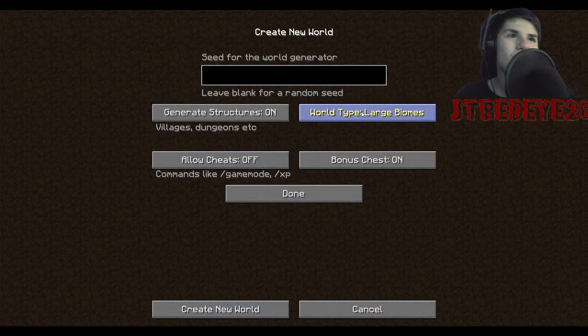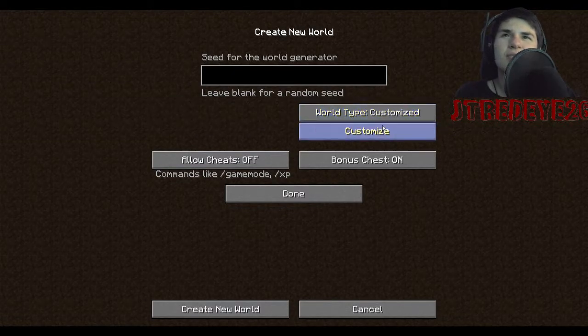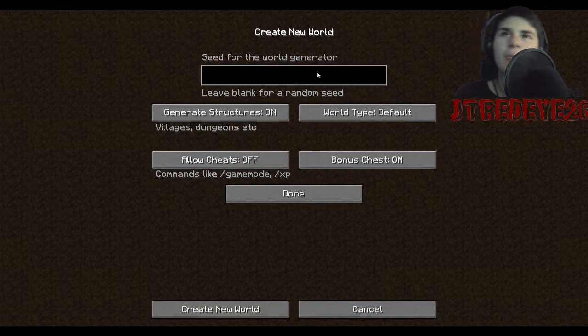Large Biomes is just bigger biomes, like you would have guessed. Amplified is just really big — everything's really weird, giant mountains and such. Customized is where you get to fiddle around with your own stuff and build your own world. As for the Seed — the way a seed works is there's a set number of Minecraft worlds that can load, like a couple million, and each one has a seed. You put the seed in and it gives you that world — that's how all Minecraft worlds work.